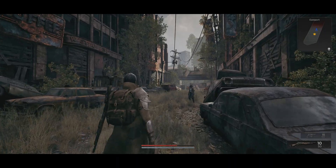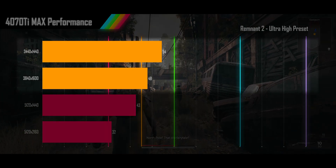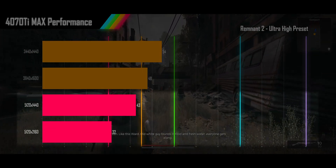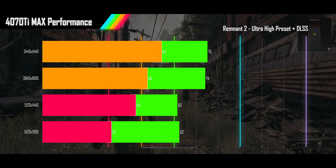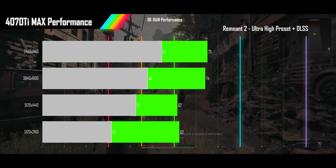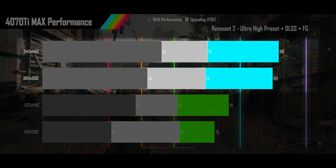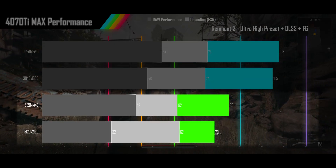Last we have Remnant 2 played on its ultra preset. The 4070 Ti is getting acceptable frame rates for the 1440p and 1600p resolutions, while the super alt-wide and 2160p alt-wide see undesirable performance. Turning on DLSS changes everything, with all resolutions getting a nice smooth gameplay experience. When frame gen is turned on, the two lower resolutions get into higher refresh rates, while the two higher resolutions stay in smooth refresh rate range.